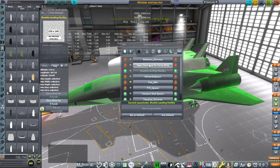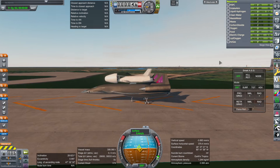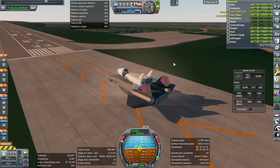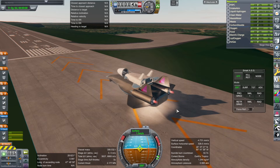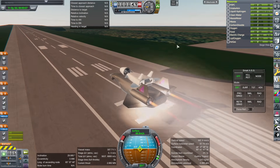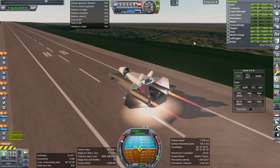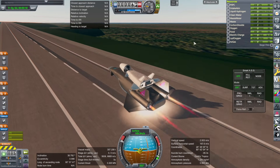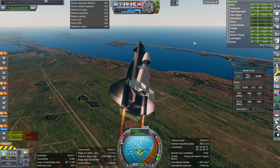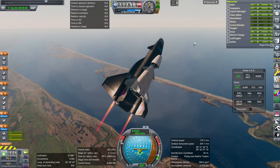We're going to be taking off from the shuttle landing facility. There it is — the contraption on the runway. Throttle up, atmospheric autopilot on, and go. Sliding backwards initially. I haven't put the body flap on this one — that's probably okay.